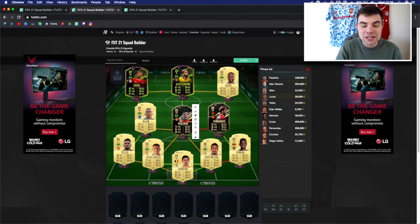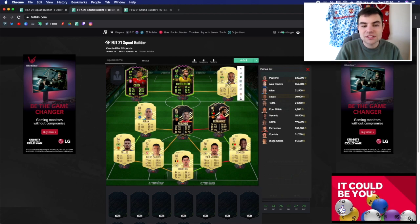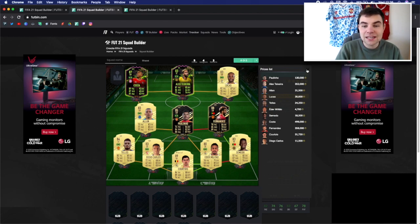In midfield we swap Pogba out for Paulinho, which allows for different links in this team. I reviewed Paulinho and really liked him. Bruno Fernandez is upgraded to his inform card, which is a notable increase from his regular card and is a fantastic player at CM, CDM, or CAM in a 4-2-3-1. Lucas Moura is there more for the links — if you can afford it, probably get Rashford on 7 chemistry instead. Alex Teixeira is brilliant but 350,000 coins is a lot for an 83-rated card.